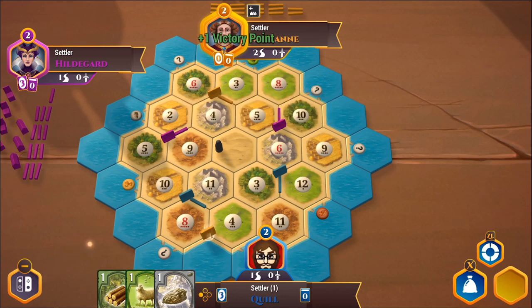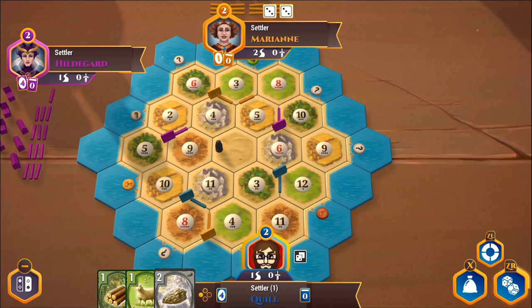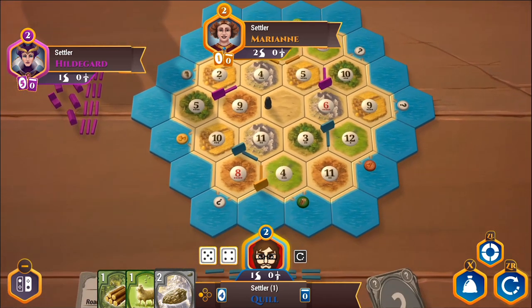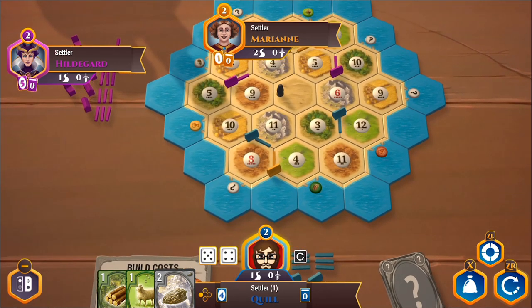Our first real turn is starting. Marianne is doing her final placement — ooh, there's going to be some competition over there. She's rolling dice, rolled a six — so everyone adjacent to a six tile gets some resources. It's my turn, I'm going to roll. I got a nine, which gives me nothing. Hildegard's the only person who got anything, and it was a brick.